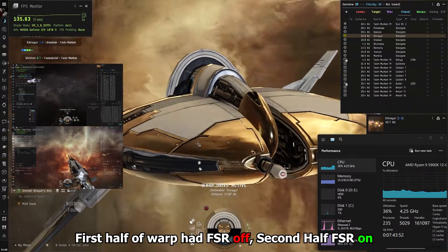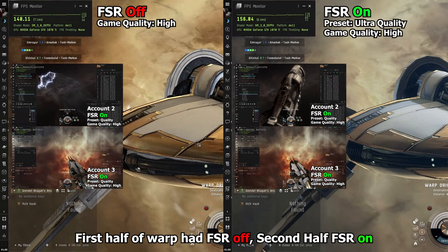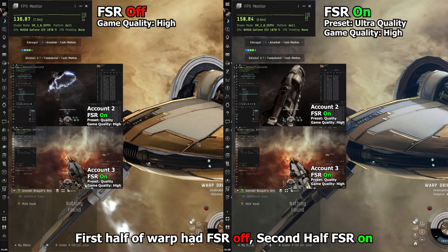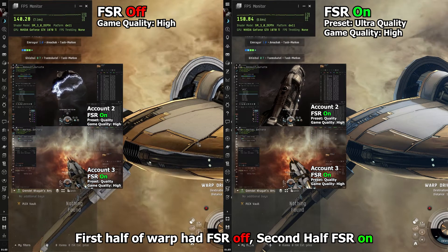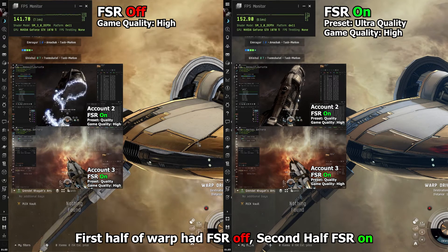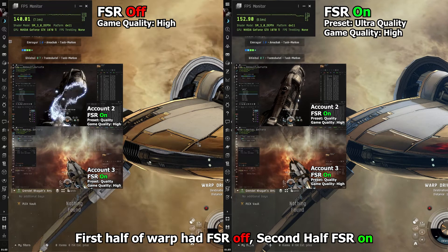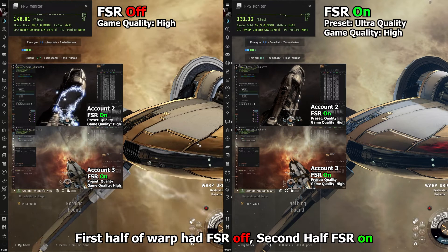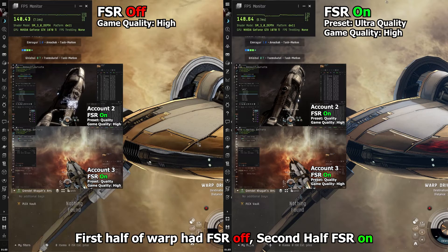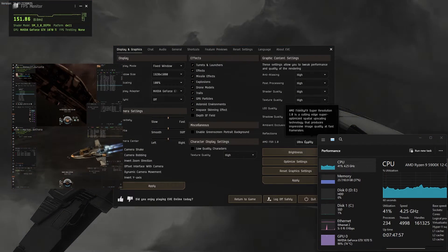My first impressions of FSR on is that the coloration for some reason seems to get a little bit more dull. But all the effects from having your graphics on high do show up — like reflections, as we see approaching this planet, that shows up fine. I was averaging about a 15 frame per second increase, which doesn't seem like a lot. But let's see if we can really see what the difference is between on and off.